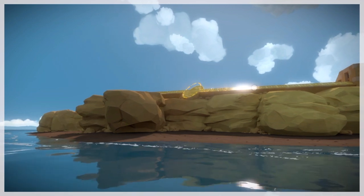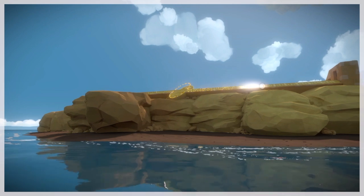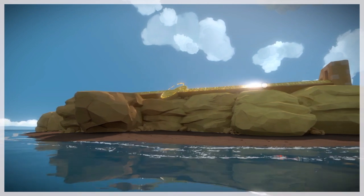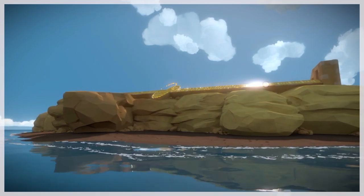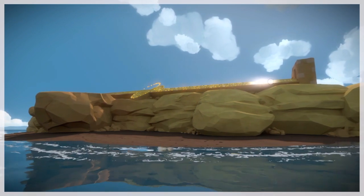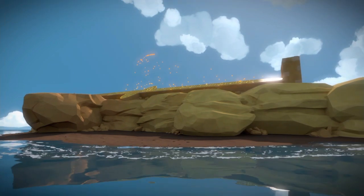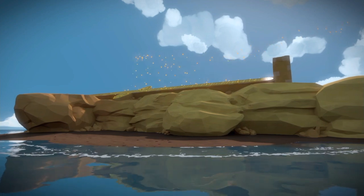That doorway on the right is the doorway we came out onto to find the puzzle hidden on the beach earlier, just as a point of reference. Once you finish this off you'll have all 20 of the hidden desert obelisk puzzles. Thanks for watching — please subscribe!